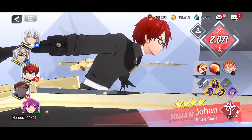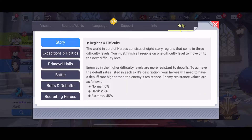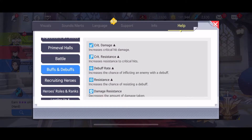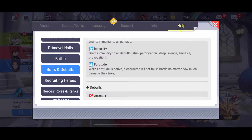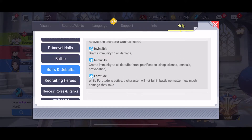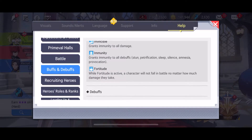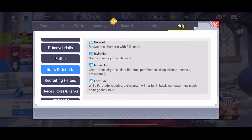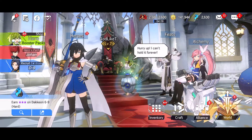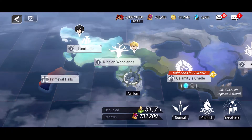Like I said, I got this character mainly because of all the gear I had for him. Let me check what fortitude fully does — okay, will not fall no matter how much damage they take. So it's kind of immunity from damage. They still take damage but won't fall, versus invincibility where you take no damage at all. Either way, pretty cool.